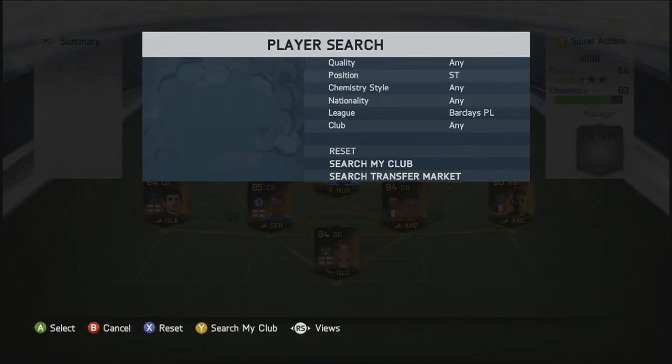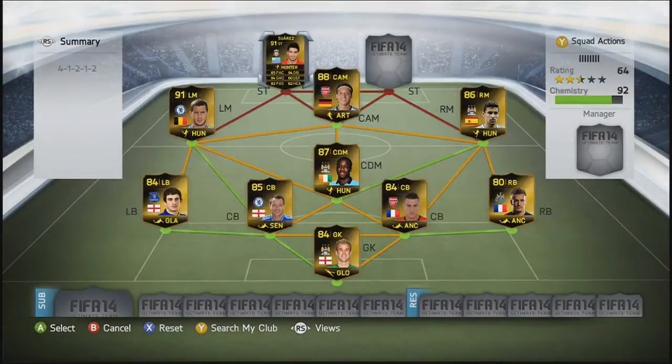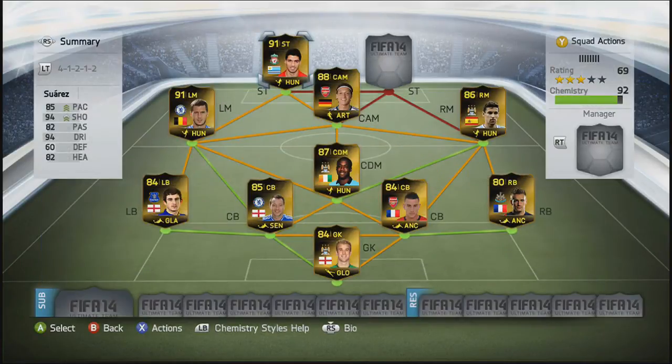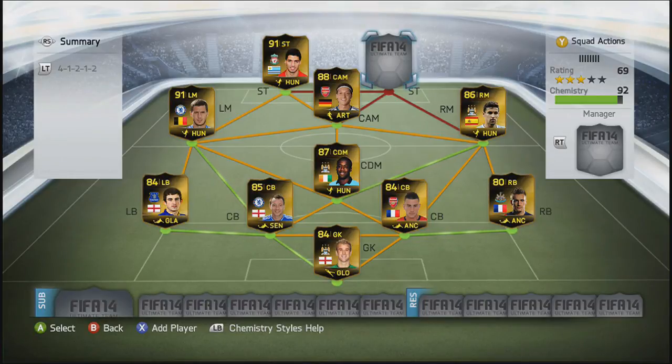Into the striker roles, we're going to go with Luis Suarez's in-form — his third one — with a Hunter chemistry style on him. He was quite expensive. 85 pace, 94 dribbling, 94 shot. The good thing about his third in-form is he has good heading on him, so he can head a ball straight into the back of the net. Suarez is such a good player no matter what card it is. Unfortunately he's gone to Barcelona, but next year we can actually get a link-up with Messi, Suarez and Aguero — that's what I'm keeping my eye out for.